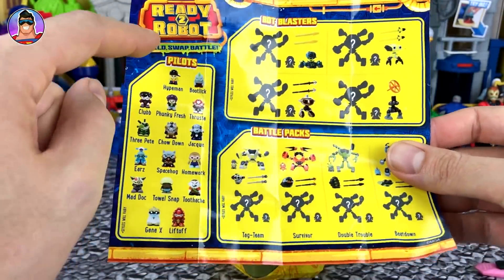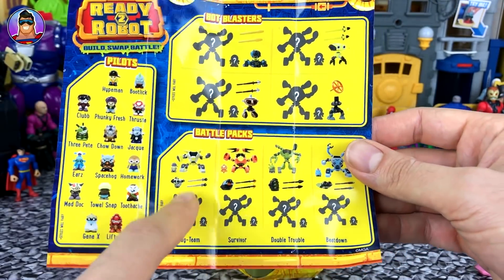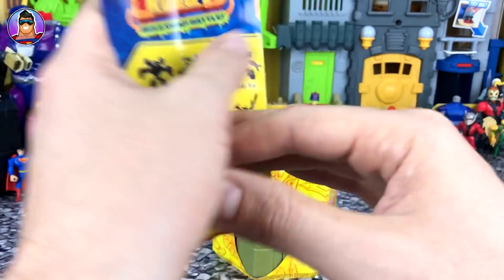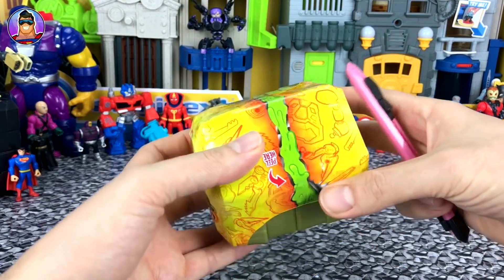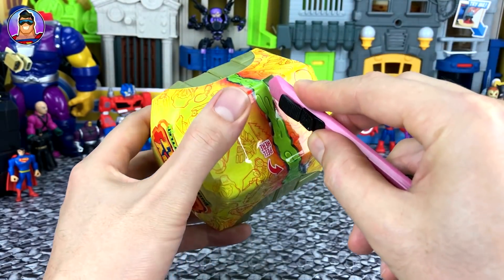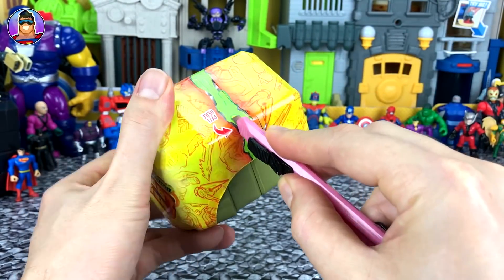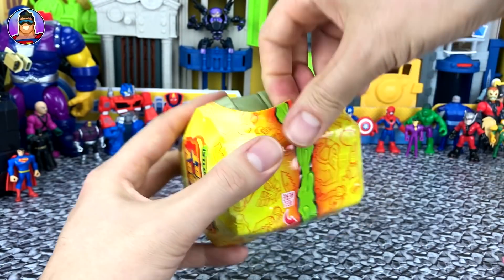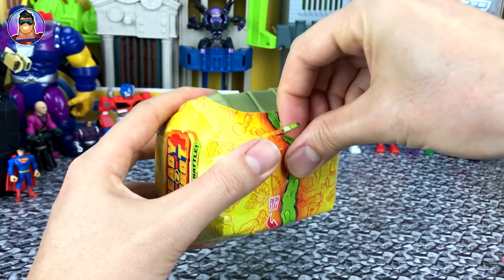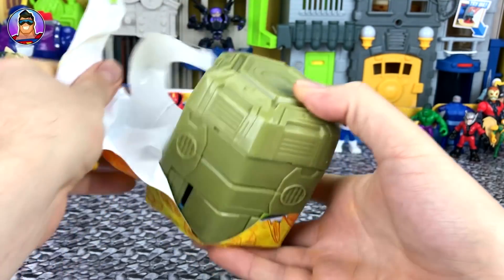Since I've got the checklist open - this shows all the different bots we can find, and on the back are the pilots from the pilot packs, the bot blasters from the different packs, and the battle accessories from the battle packs. I'm a bit torn between going fast for those who've already seen me open a few of these, or going slow for newcomers, so I'll try to go medium speed and hopefully cover everything.